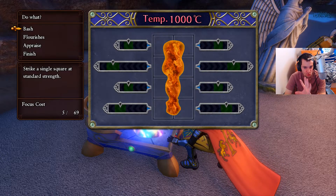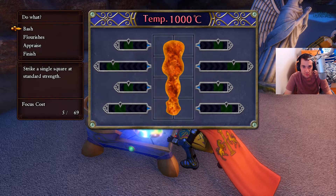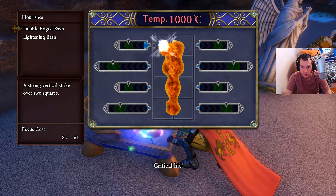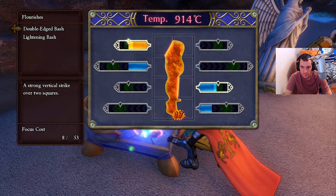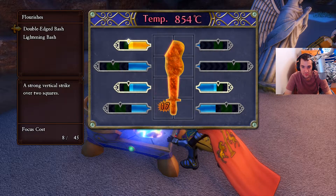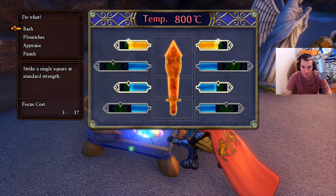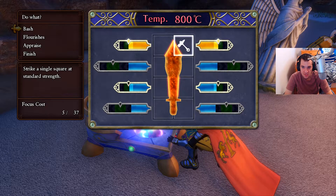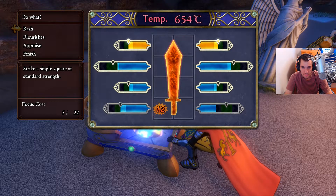My aim here is to at least get plus one, then I'll use perfection pearls and hopefully jump to plus three with those. Okay, double edge - we're going to start with that. We're already off to a good start - excellent! So we're going to use double edge bash for efficiency. We are off to an amazing start; this actually might be a plus two if I do this right. We want to bash now - bash up here, bash here. Perfect.